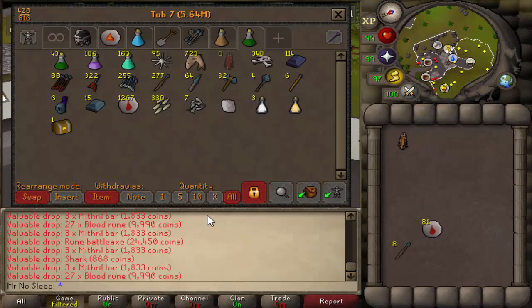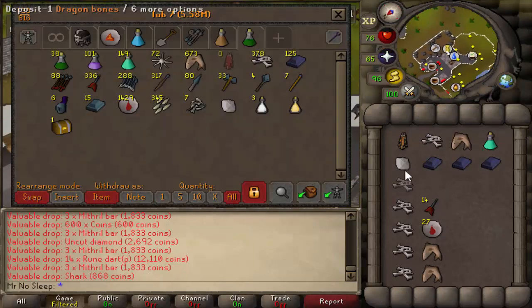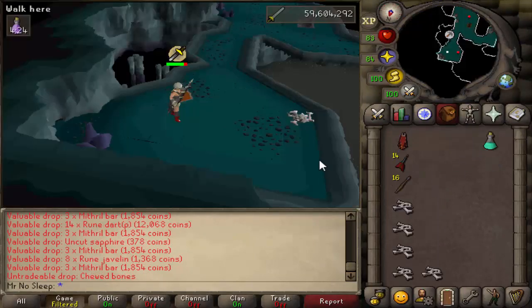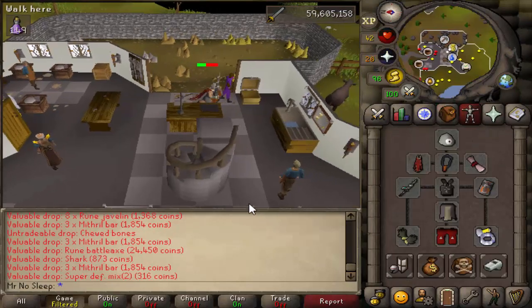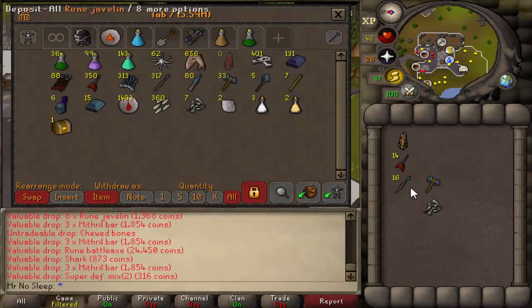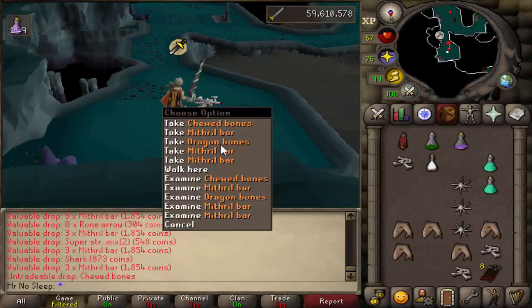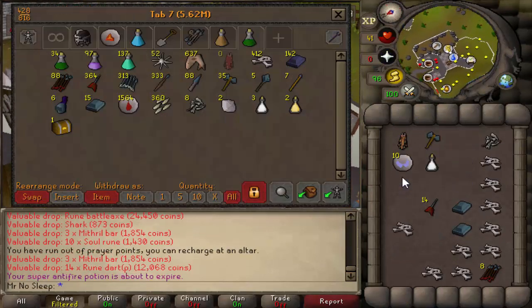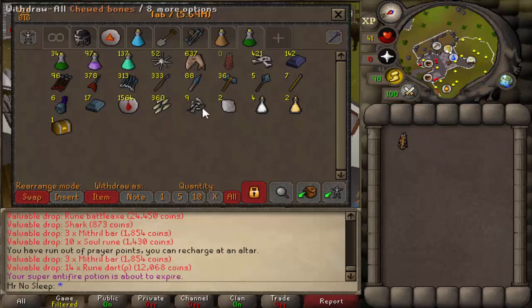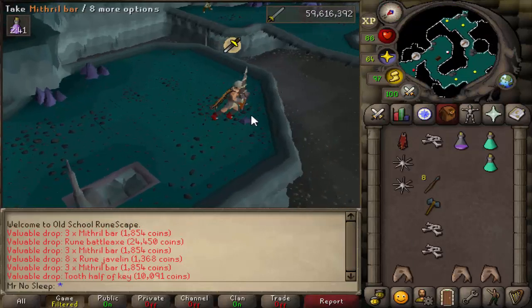Coming up on eight hours into the video — the bank tab value is shown but don't worry too much, a lot of that is supplies, so the actual number will be price-checked at the end. Chewed bones are looking good; we're coming up on eight, so about one per hour, which makes sense averaging 40 to 50 kills per hour. You can also bring karils here since mithril dragons have magic, ranged, and melee attacks, but I'd rather just pray melee and use Bandos for the DPS.